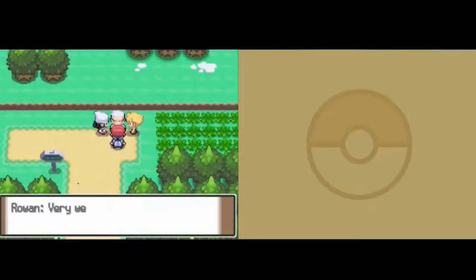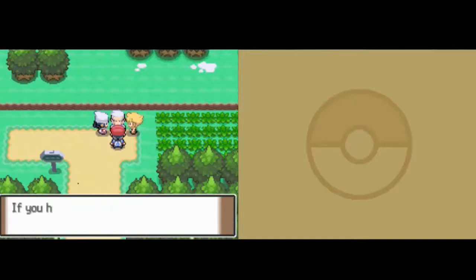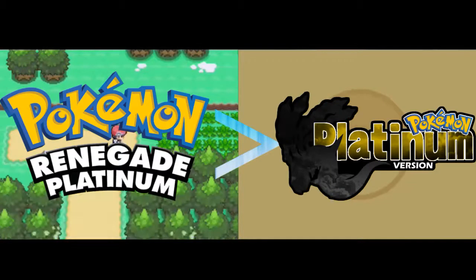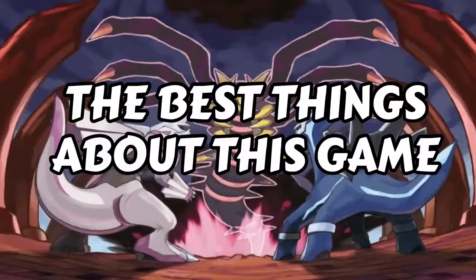Pokemon Renegade Platinum is a ROM hack of Pokemon Platinum made by the creator Dreano, also known as Dreano60. It provides a lot of changes to the original game such as the fairy typing, reusable TMs, more battles, Lucas and Dawn actually being rivals, Pokemon type changes, Pokemon stat buffs, and rising difficulty. All these features make Renegade Platinum much better than regular Pokemon Platinum.